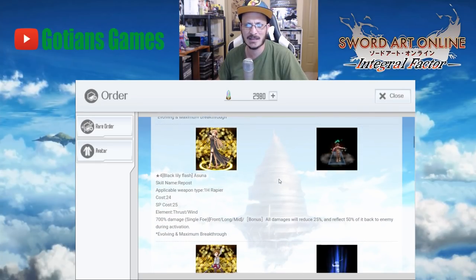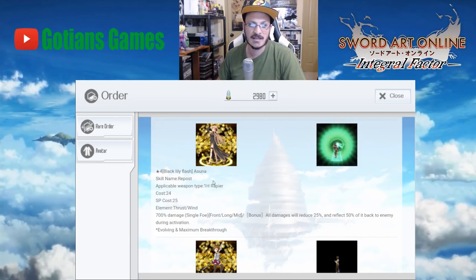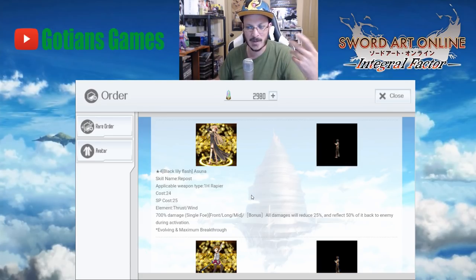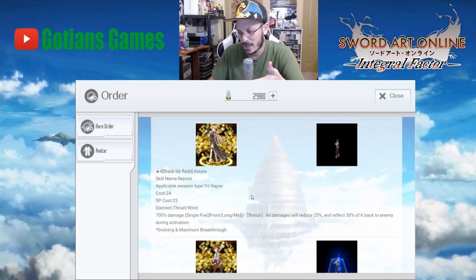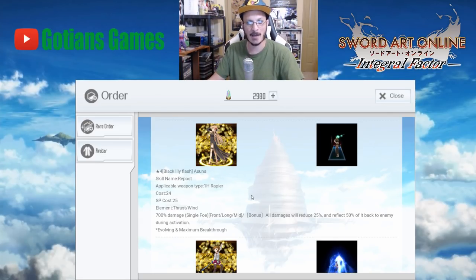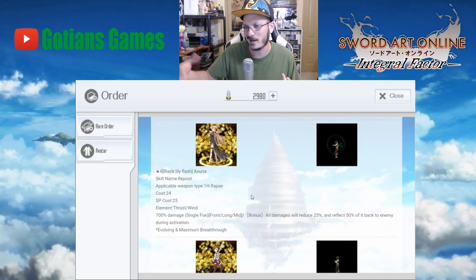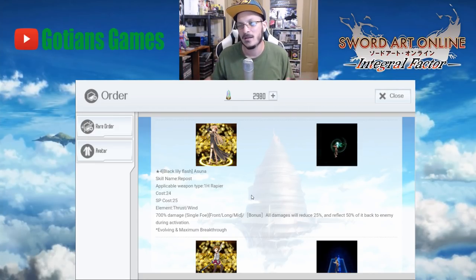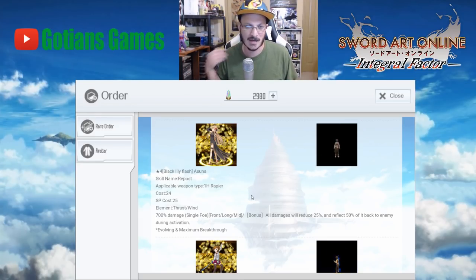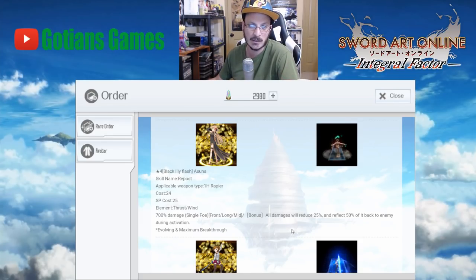We have the Black Lily Flash Asana, which is actually not a bad unit. This is the Asana we had a little bit ago — it's basically a parry or riposte type unit. She does 700% damage, and then all damage received will be reduced by 25%. So she gives you a temporary buff that reduces incoming damage by 25% and puts like a Thornmail-type armor on you briefly, because it then reflects 50% of the damage back to the enemy, which is really cool.